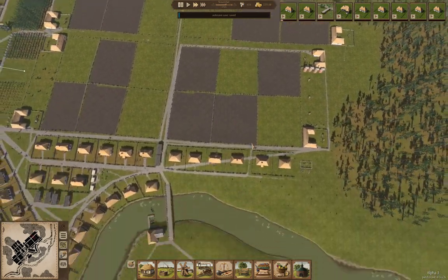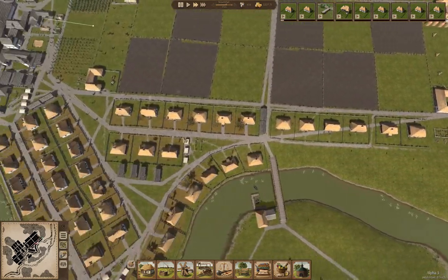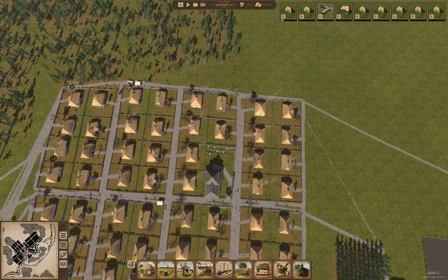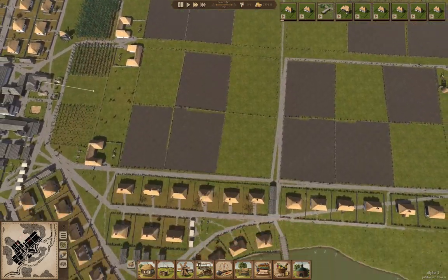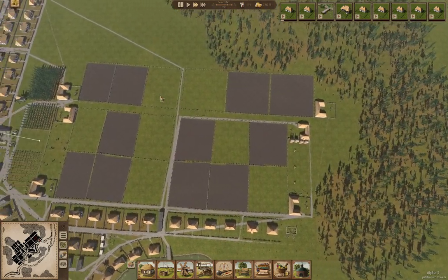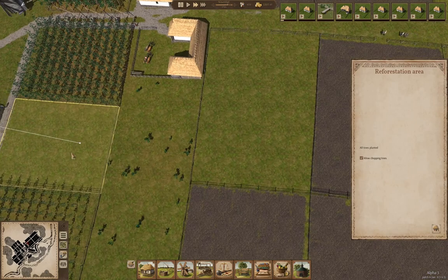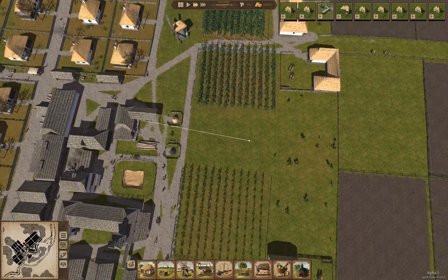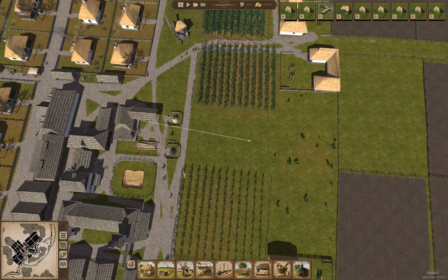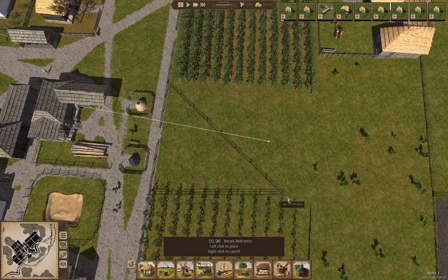That should divvy up the labor a little bit better, because there'll be five workers that can work on that regardless. We got the house being built as well, so that's good. Now we've got unemployed people — and that's fine. Having unemployed people means we have a labor pool for laborers. As we've seen, we really need about a hundred laborers to do the farm fields well. All trees planted — get rid of it. Now we'll go over here and plant trees.